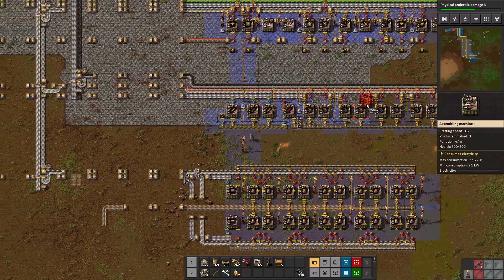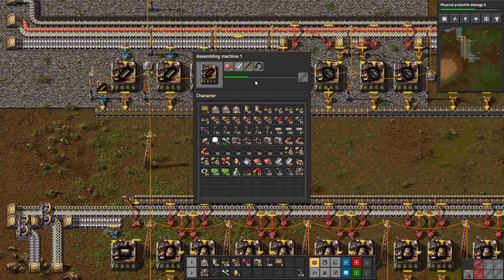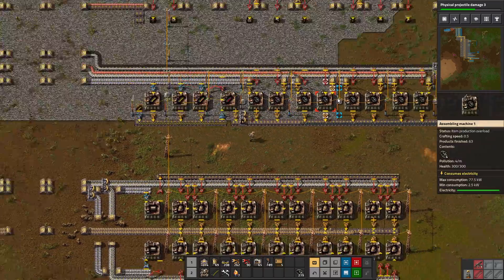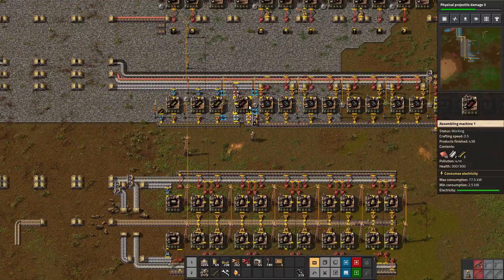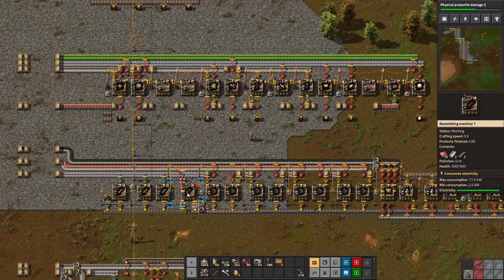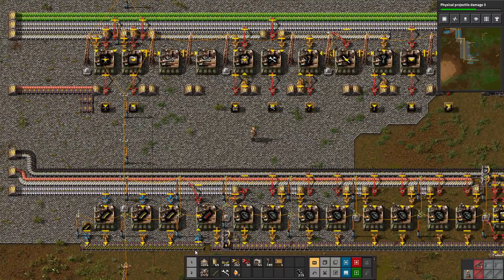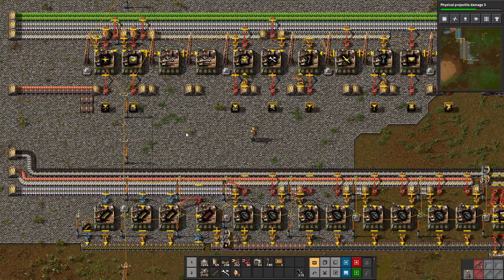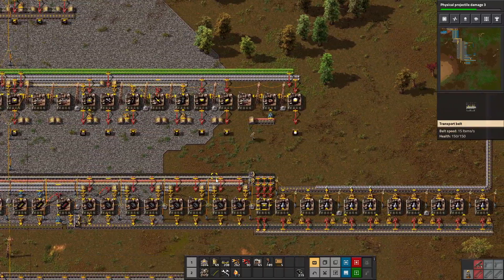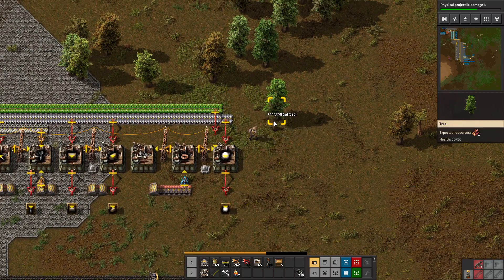In order to get more bullets, I'm going to make an extra assembler here. Sadly I didn't give myself any room to make them down here, so I'm going to suck it up and make them up here in the mall. I have far more bullets than I need here, and I need to make more bullets — and more things — and I'm going to use the mall for that.